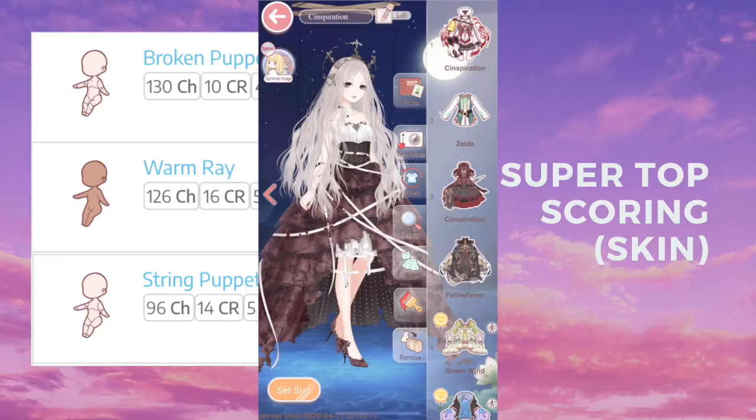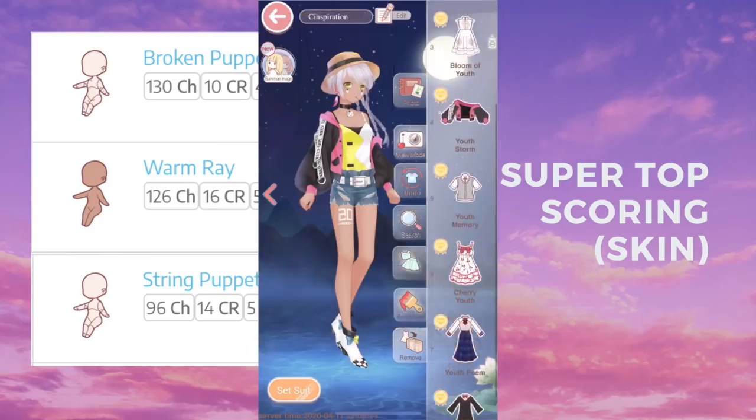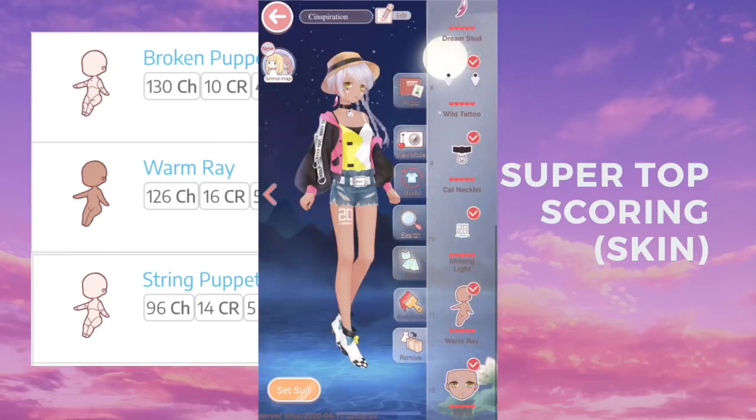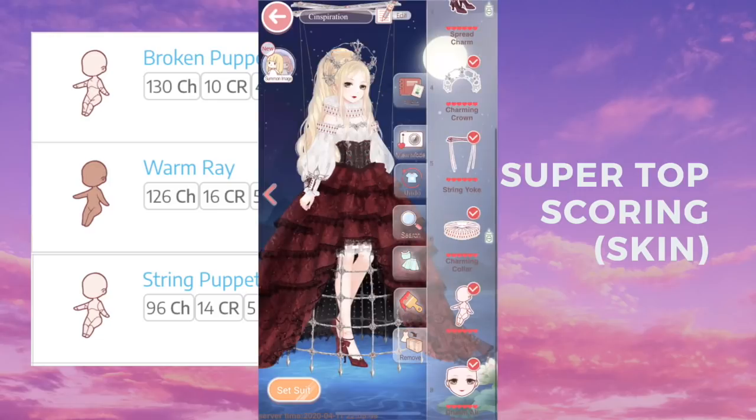This is a lifetime suit so as long as you put effort into it you can get this skin, though Marionette Grice and Grice themselves do require a little bit of diamond to complete. As for Warm Ray, this is the suit that everybody has — it's called Youth Storm and was given to us at the beginning of the game. Thank god it is a top scoring item in 126 chapters, so it's almost on par with Broken Puppet but with a whole lot less effort.